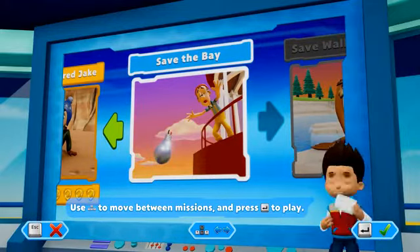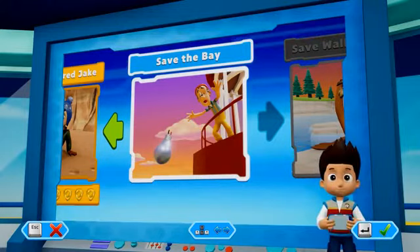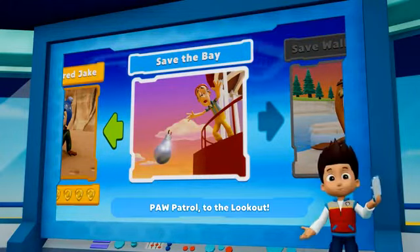Use the left stick to move between missions and press the A button to play. Paw Patrol, to the lookout.